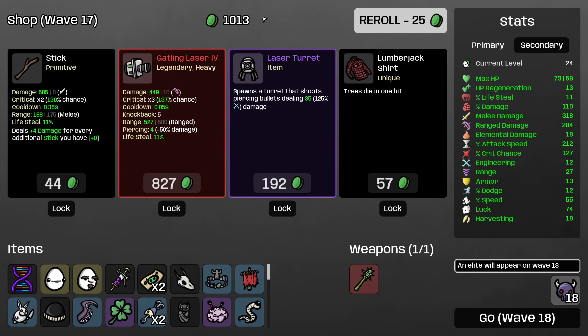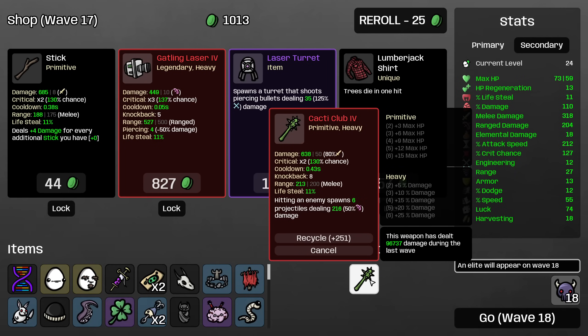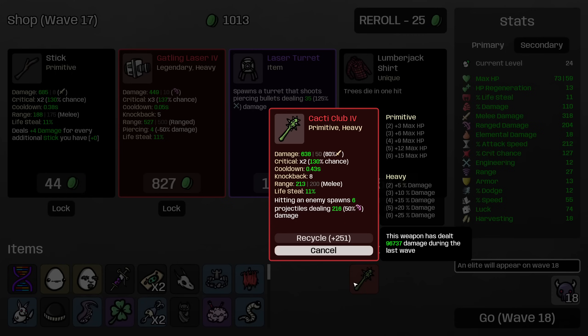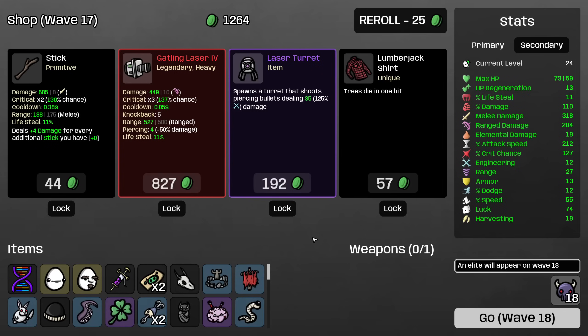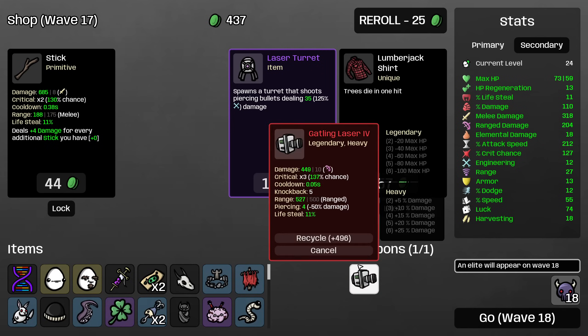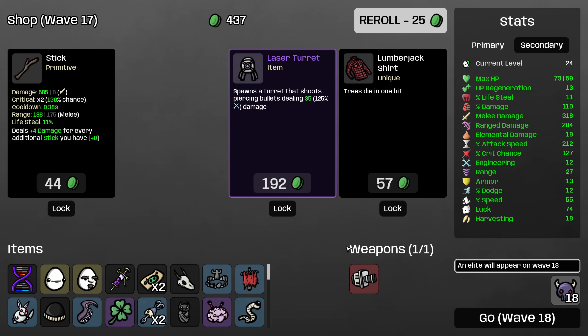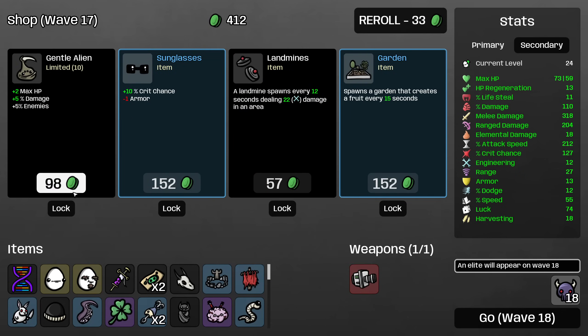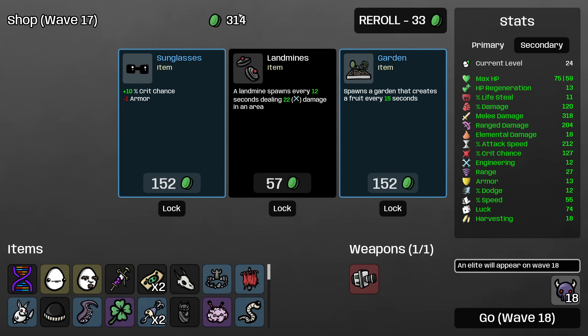Definitely taking that — we'll take this as well. Sure, and then yeah just some melee damage. Five regeneration will help a lot — we're up to 13 now. I'm gonna reroll and — a Gatling Laser! I mean, obviously we were doing the Cacti Club thing, but I'm not gonna turn down a Gatling Laser when we see one. This is gonna fire every 20th of a second, and should just obliterate the elite with how much ranged damage we're doing. So now I specifically want to buy melee damage because it'll increase the damage of the Gatling Laser the most.